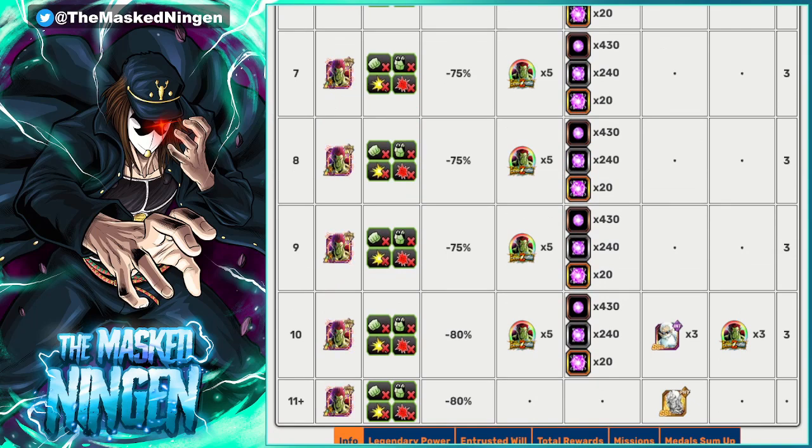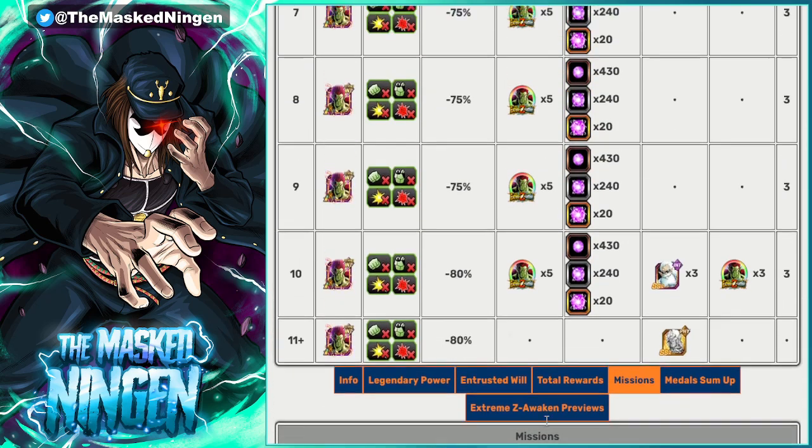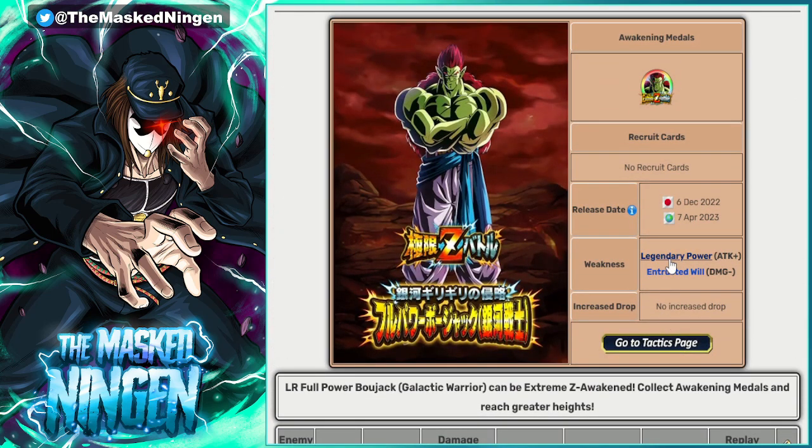It's a typical LR EZA — 10 stages, you get three stones per stage, there's a mission for beating stage 7, so basically you get 33 stones overall in total. Just like any LR EZA, Legendary Power Link being active is how you do the most damage to the boss. The more LRs you have, the more damage you do, the quicker you'll tear through his health bars. Like a normal EZA, the specific category is for units that will actually be able to defend well against Bojack.